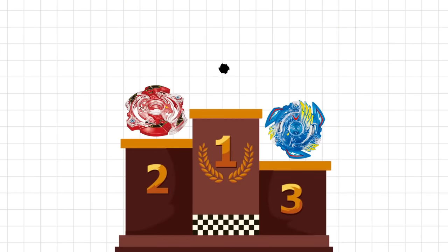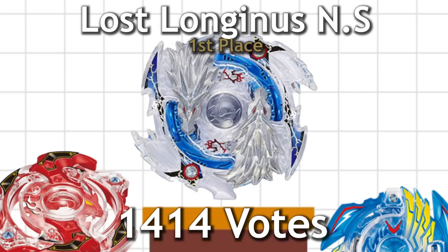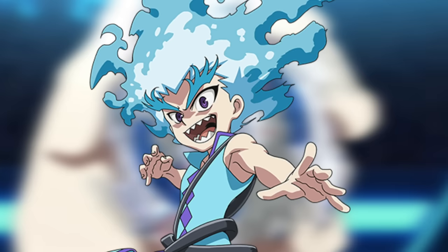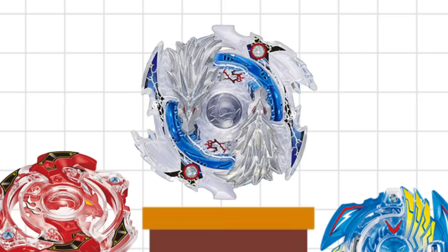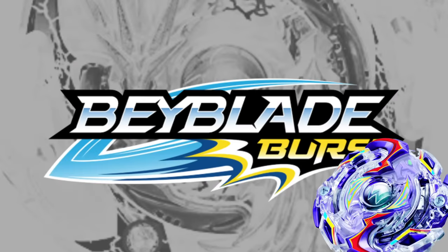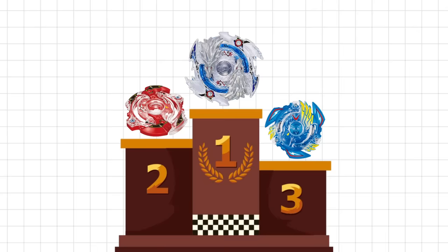In number one, we have the Beyblade that literally destroyed second place: Lost Longinus, with 1,414 votes. Lost Longinus was one of the hypest Beyblades to ever release. It was owned by the then-undefeated number one blader in Japan, Louis Shirasaki. It was the first left-spin Beyblade, the first Beyblade with metal on the layer, and the first Beyblade in the anime to have a colored disc. It was also the first dragon Beyblade in Burst — not to mention the actual Beyblade was really good in real life. This Beyblade had it all.